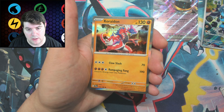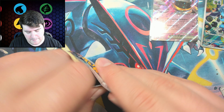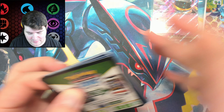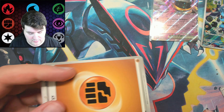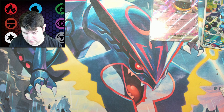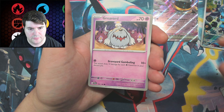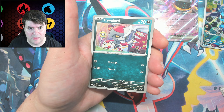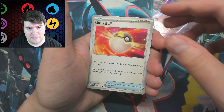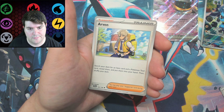From that first pack we're not doing so great now. But yeah, alternate art trainers — what do you guys think about that? Is that a good thing or is that weird? I think that's kind of cool. I noticed there are no more Rainbow Rares. Maybe they'll bring them back, but that's kind of weird because they've been a thing since Sun and Moon came out. Very strange.